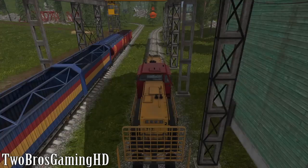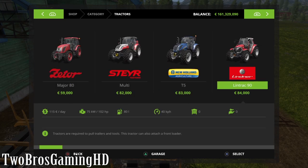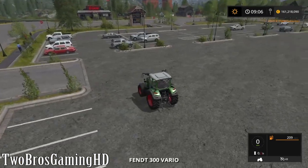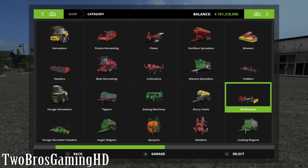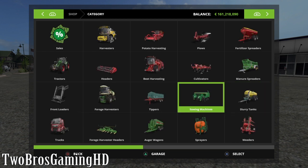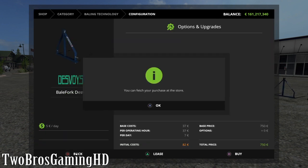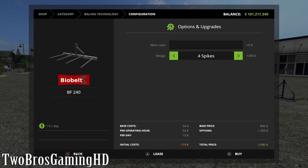We're ready to start. You can see I have nothing up by the store actually, so we just gotta buy a tractor so I can get up there. And now we are up by the store. So what we want to do right now is go to baling technology. And then we have this one right here which was the new one that came today. And we have this one — this is the bio belts, four spikes.